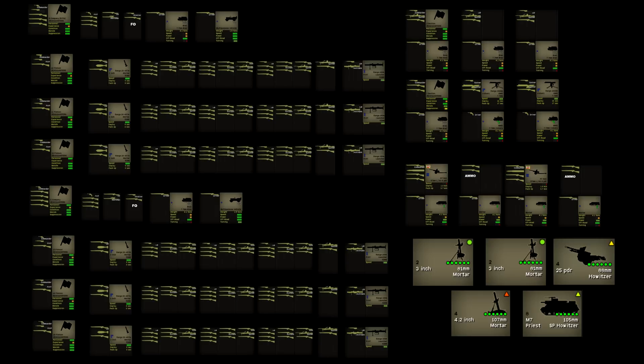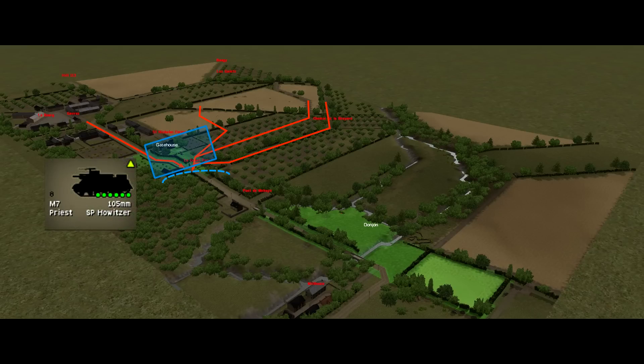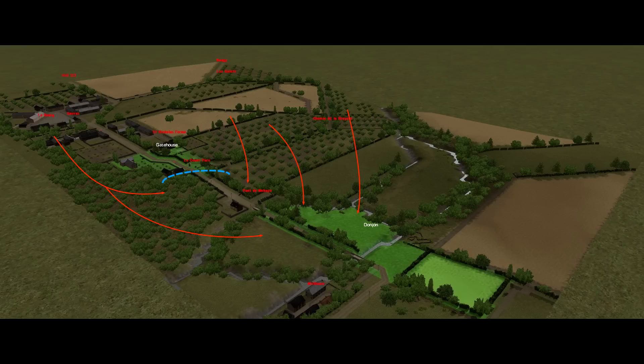That's 105mm guns with over 500 rounds of ammunition in total — an incredibly powerful asset on a map this small. I'm tempted to build my plan around it. There are limited avenues of approach for the German armour due to the bocage, and all the routes coming in from the far side of the Odon converge on Objective Gatehouse. If I can focus my defence there, I can potentially block and fix the enemy on a target reference point and obliterate them with artillery. However, most of the bocage has little gaps and is permeable to infantry, so focusing entirely on Objective Gatehouse would risk being outflanked.